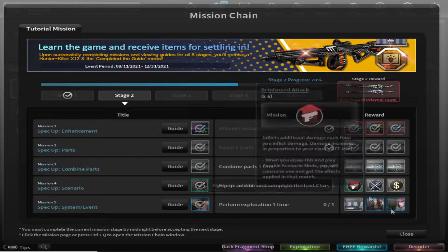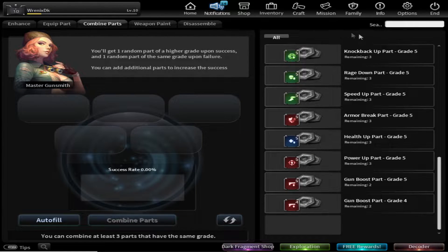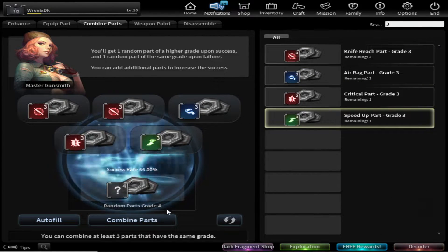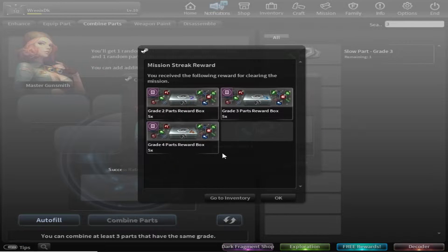Next, we have to combine parts one time. It's the same — you just go to the craft section and combine the parts. I'm going to combine the grade 3 part. I failed, but at least I managed to finish this mission.